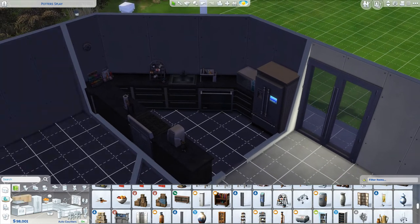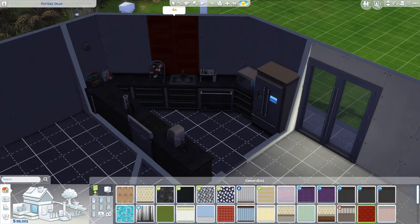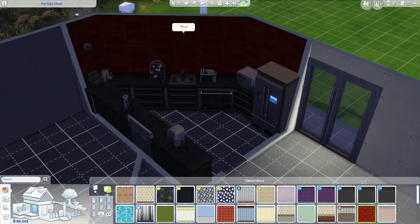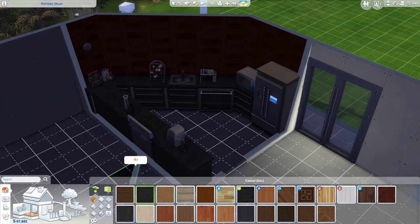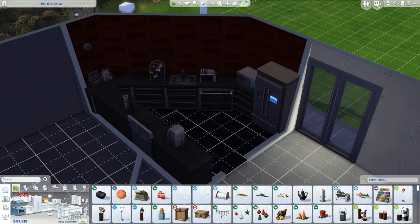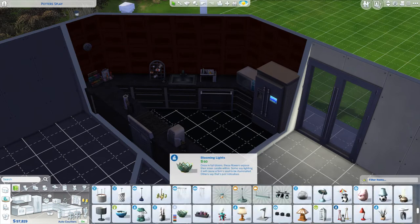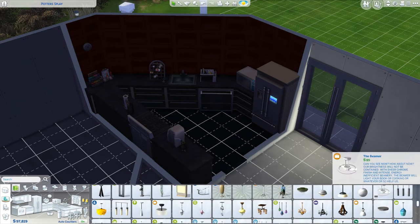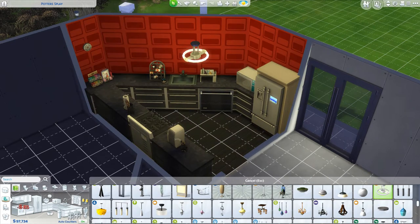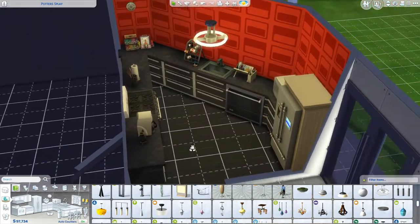Now let's go to the wallpaper and choose some. Oh, this one's nice — okay, so this could be like a dark kind of kitchen, and then maybe with some black. Okay, this is looking good so far. We need a light — so maybe you could go here. Perfect, that looks so good. Perfect, okay.